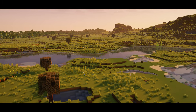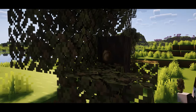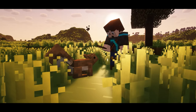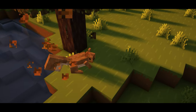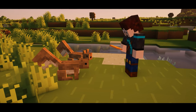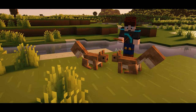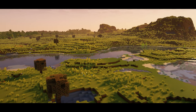Up next we're covering the plains, where you'll find new walnut trees that drop walnuts. You can choose to eat these walnuts or you can feed them to the new squirrels found in the plains to build trust. When squirrels fully trust you they will pick up and plant saplings nearby, and they can also be bred with honeycomb if they trust you enough. Other than that, not much has changed in the plains biome but it definitely gives a little more life and gives you a few more things to do here.